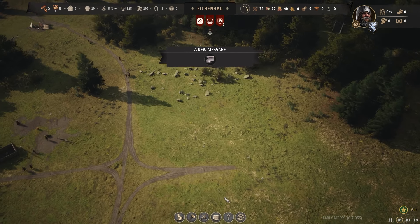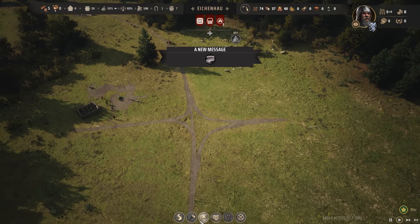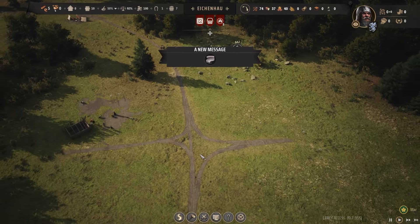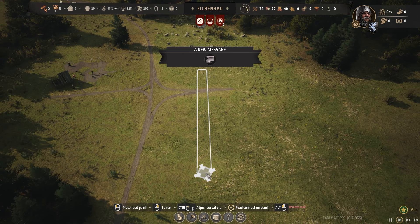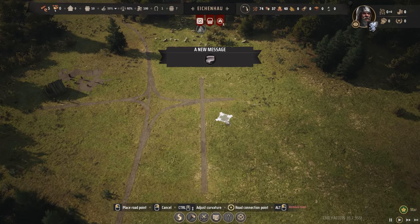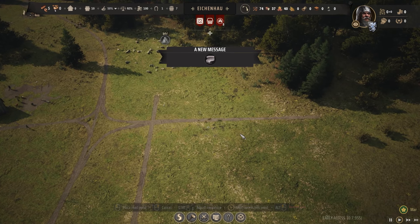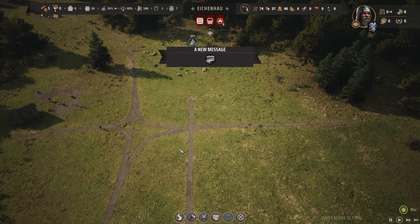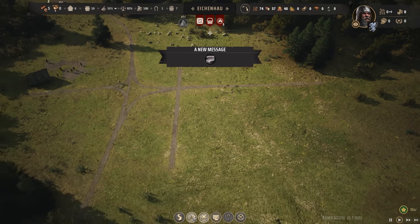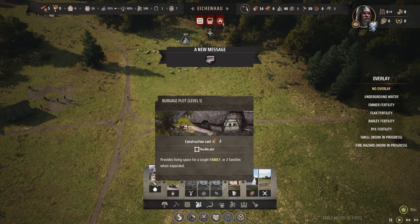Now I've got kind of a corner of road here. Maybe I'll put a well over here and some more housing down over here. Let's get housing put in - grab our burgage plot. I like the way you actually build housing in this game by just clicking and dragging. I'll go ahead and drag something like that down.